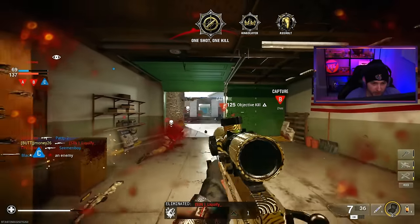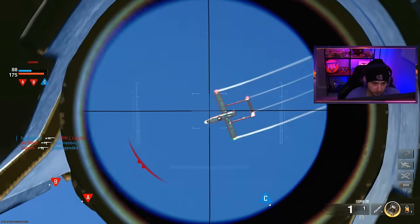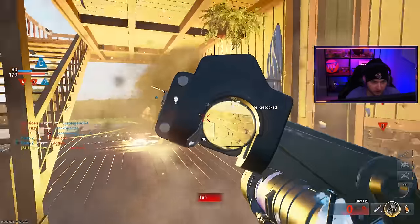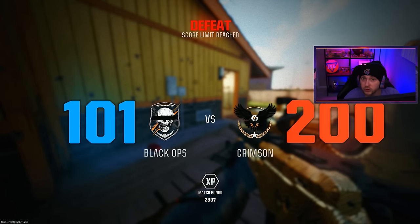We'll get the diamond camo done so fast — actually I shouldn't say that, the camo curse is listening. I do not want to see us winning. This is beautiful — this is the game we've been begging for! And there's gold! Let's go. We just need our kills — thank god, that's game. As long as we got out of here with gold, it's smooth sailing. Hopefully.